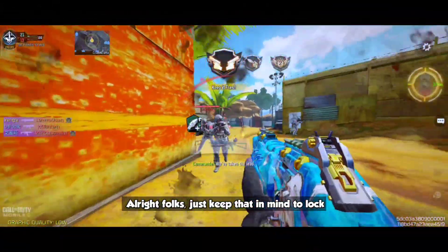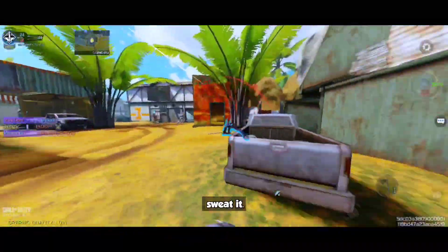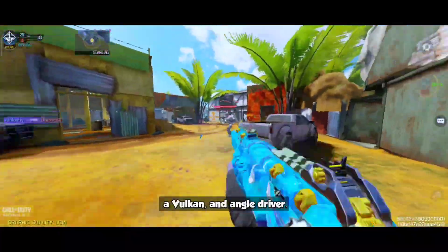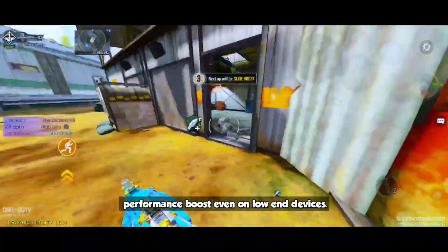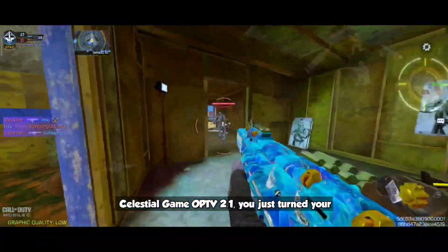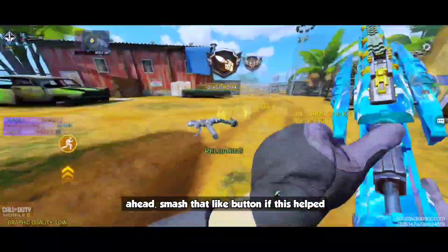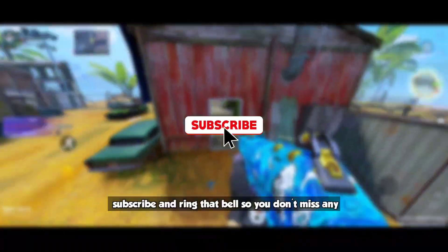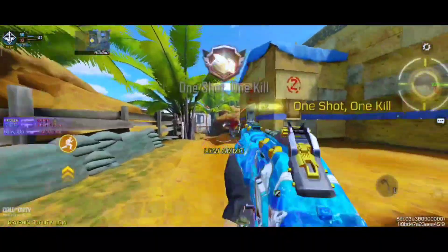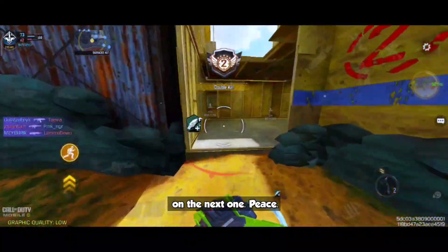Keep in mind to lock that browser in the background whenever you play any game. If you're still getting lag or stutter, go back and double-check that you've locked in those three core tweaks: 120Hz, Skia Vulkan, and ANGLE driver — because those alone will give you a massive performance boost even on low-end devices. With Celestial Game Opt v2.1 you just turned your phone into a whole gaming rig. Smash that like button if this helped, share it with your squad, subscribe and ring the bell. Drop a comment telling me what game you're playing with these new settings. Links are in the description for permissions and all tools needed. This is Nick signing off — catch y'all in the next one, peace.